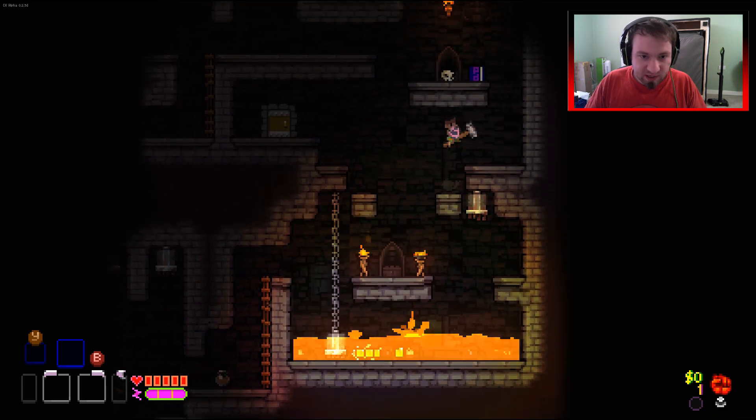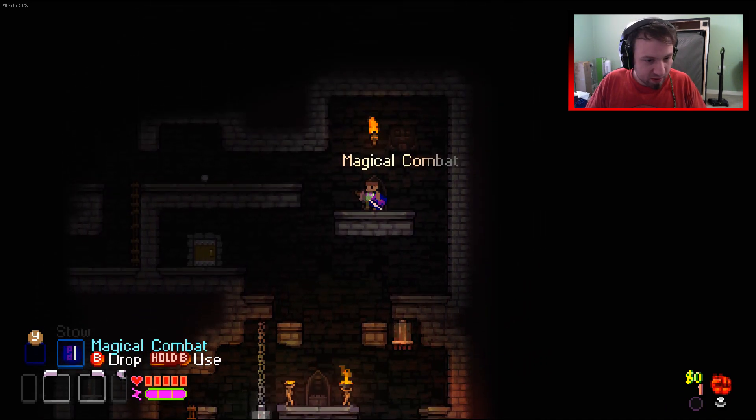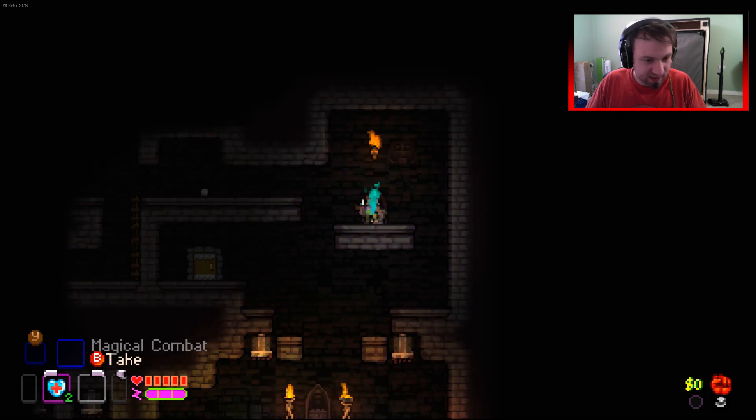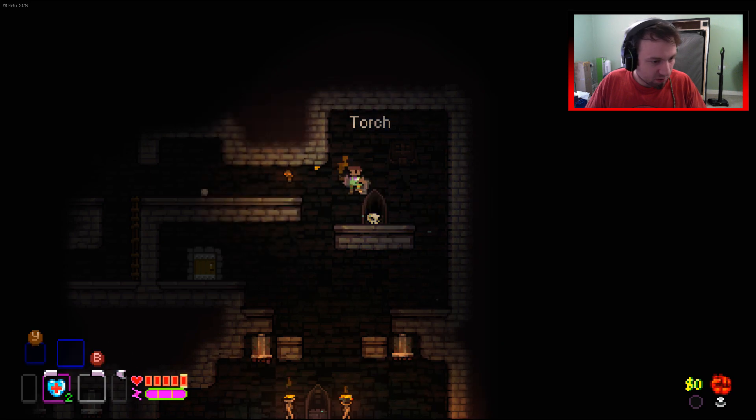There you go, you get to burn. Sadly, we don't get any loot from that, but there we go. Magical combat - is that the one that gives double jump? No, it gives the heal, which is fantastic. It's always a good spell to start with.